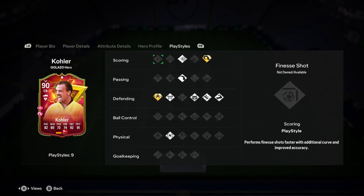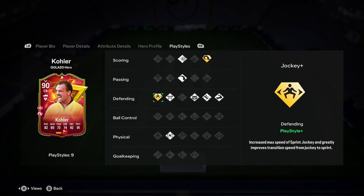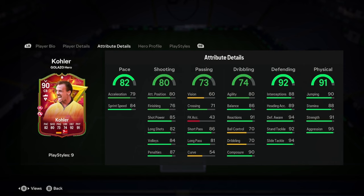Playstyles are what we've got. That does set a good basis for his other card — the other card must be insane. Power shot, power header, long ball pass, anticipate, slide tackle, bruiser, jockey plus. He's got really, really good playstyles. So nothing special in the stats — it's good stats, but nothing special. Playstyles are special, though. That's insane.